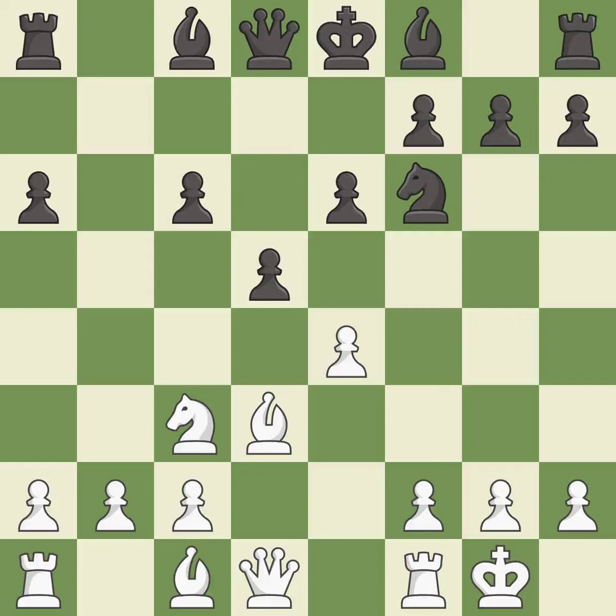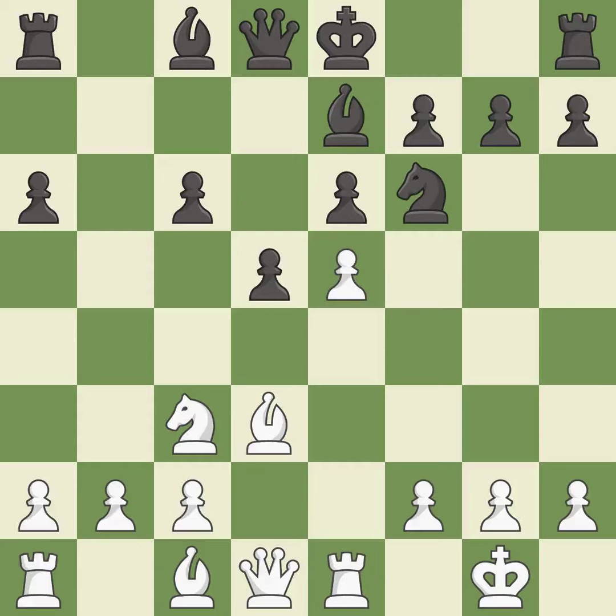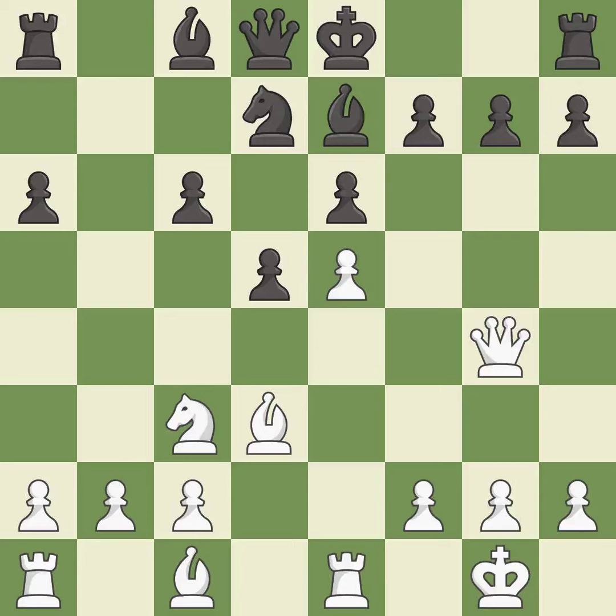This activates a knight by developing it off its starting square. This activates a bishop by developing it off its starting square. This kicks an opposing knight. This move puts the knight on a safer square. This develops a queen off its starting square, getting it into the action. This moves the pawn to safety. This threatens to kick a queen. It is the last book move. This prevents the opponent from castling, which generates tactical opportunities by keeping the king in the center.